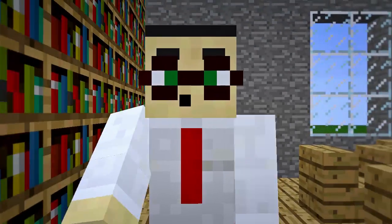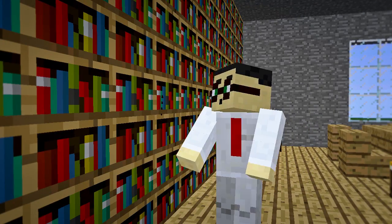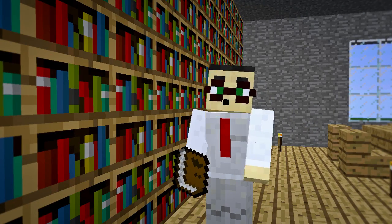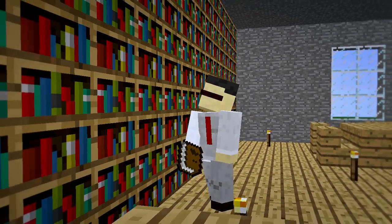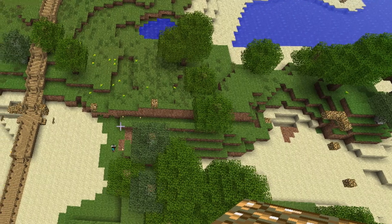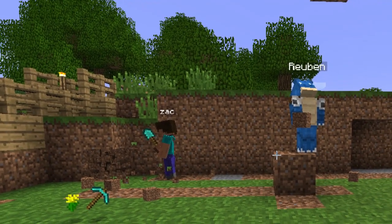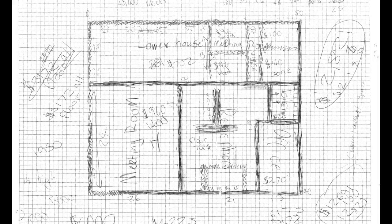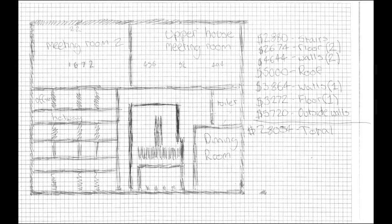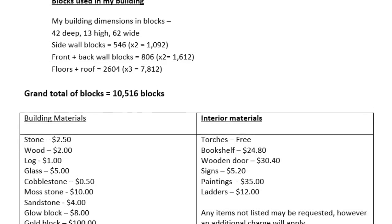Students were tasked with creating a replica of the Victorian Parliamentary buildings. To do so they needed to research the requirements of such a building. Students began in a world not created for the purpose, so they needed to clear the land and block out a plan. At the same time they worked in groups planning and costing their building. Prices were set on materials and tools, and money could be earned through real-world research into the Parliament and government.